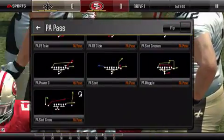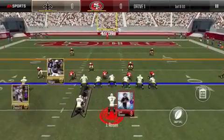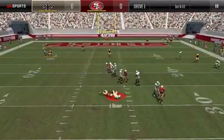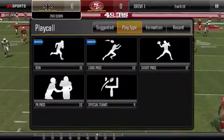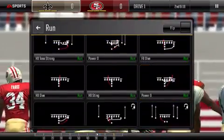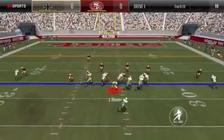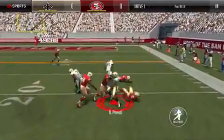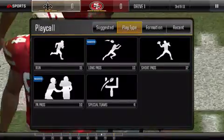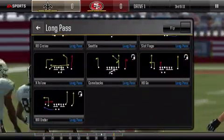I'm going to go with play action slot cross. This is similar to slot crosses but only has one cross and it's a shallower cross. He is not open, so I take the sack — I should have thrown it away, but I was hoping he would get open. Then I go with toss strong, one of my favorite run plays on 2nd and 16, trying to get a good bit of these yards back. The computer takes control of the analog stick and it's 3rd and 11. When the computer takes control, it's never good because they never do what they need to do.